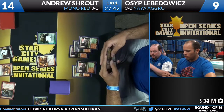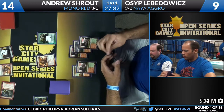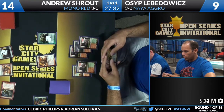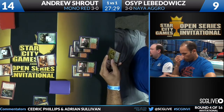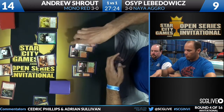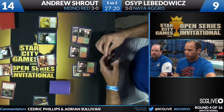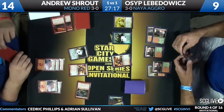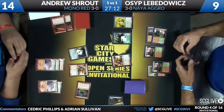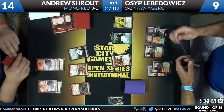All it would take is a single burn spell from Andrew to finish things off. You think the red deck has burn spells? Maybe — I've heard they sometimes like to play that kind of thing. Levodovic going through the motions — he's got to do something because if he doesn't, Thundermaw is just going to get the job done. He's going to pass the turn back. Look at the power of an opposing Boros Reckoner halting this offense — incredible. Shroud doesn't even need to play a spell; he can just draw comfortably.